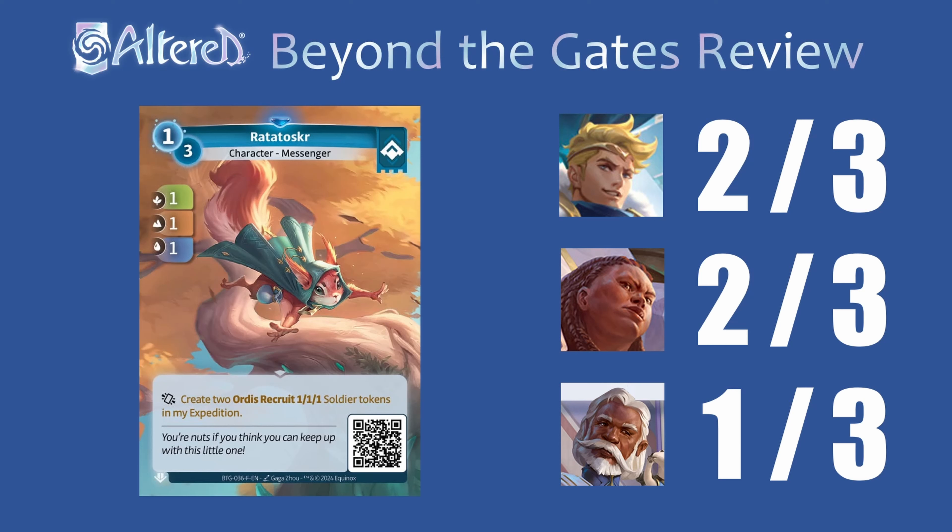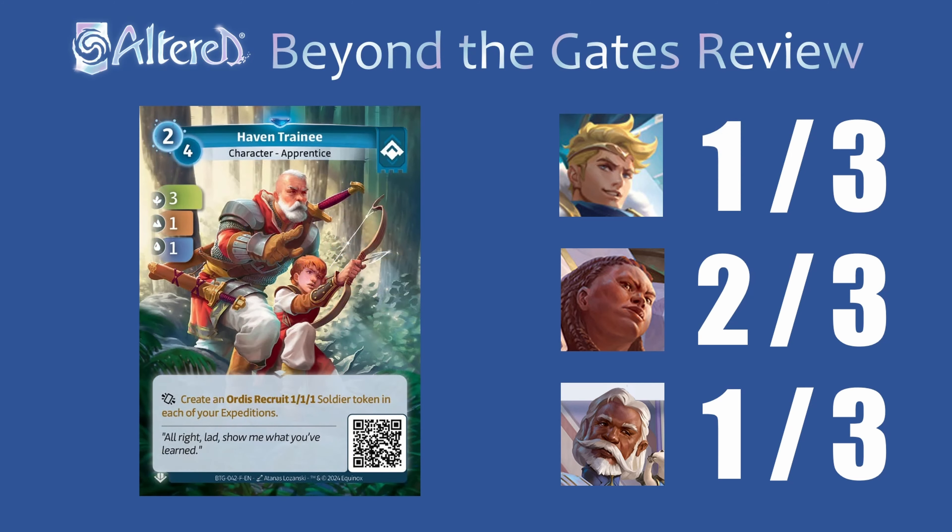Ratatoskr gives you a ton of bodies which can be amazing. It is pretty sad though that they're all on the same side, because in this game to really get an advantage you have to either 2-0 your opponent or at least block them on one side and win the other. This is really good at letting you win one side for sure but it doesn't help you try and take down both. You could definitely run this in Sigismar and Golrong — especially in Golrong where you want really powerful plays in the late game this is crazy — but it doesn't really have a place in Waru.